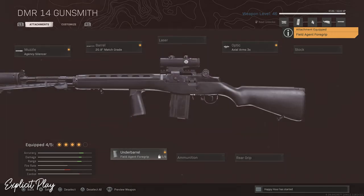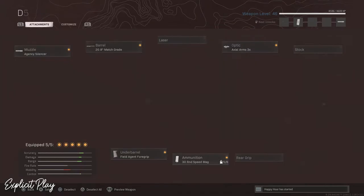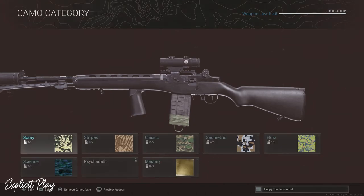The last attachment you need is on your ammunition. I like to use the 30 Round Speed Mag, which gives you maximum magazine ammo capacity and reload quickness. If it takes about two shots to kill an enemy and there are four enemies in the area, you won't need to reload. This is probably the best one to use with all the other attachments, and that is how you build the DMR 14 for the best class possible.